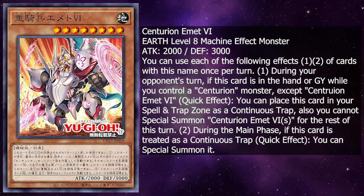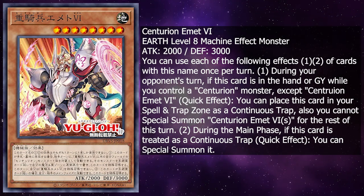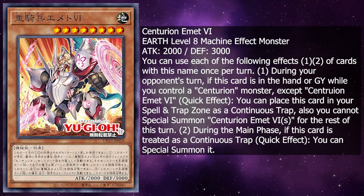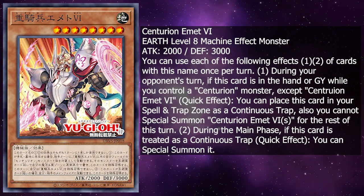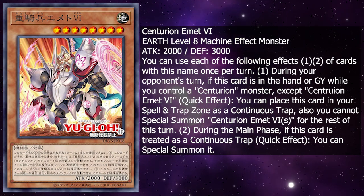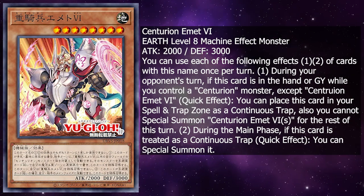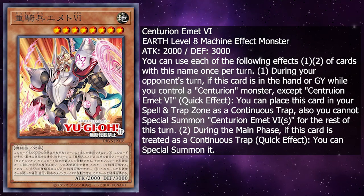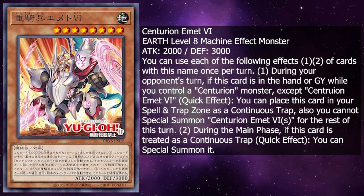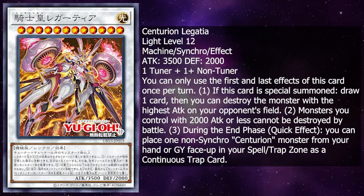During the main phase, if this card is treated as a continuous trap card, quick effect, you can special summon it. They all have that quick effect special summon, which is very interesting. With how this deck is looking, I think you might be able to get to the level 12 synchro fast if you open up the level 4 and put the level 8 in, then special summon the level 4, but there's a lot this deck definitely needs to make it viable.